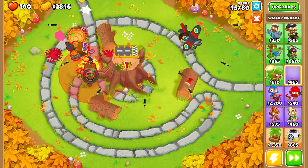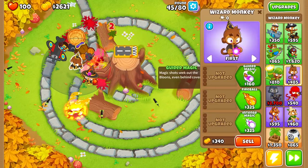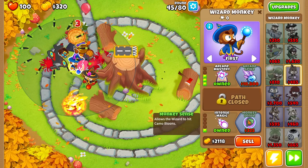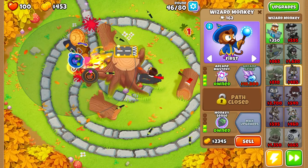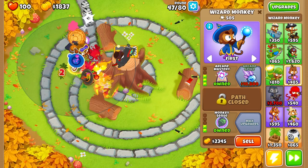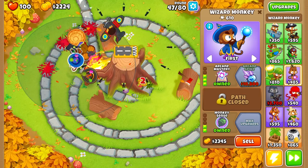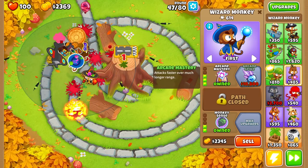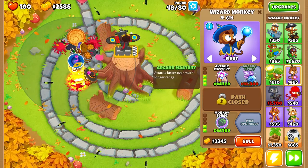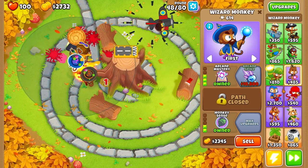We're going to grab another Wizard Monkey and go top path with Arcane Spike. If you're unfamiliar, Arcane Spike increases damage to MOAB-class balloons, which is why the tier 4 top-path Wizard Monkey is another great choice for Double HP MOABs.